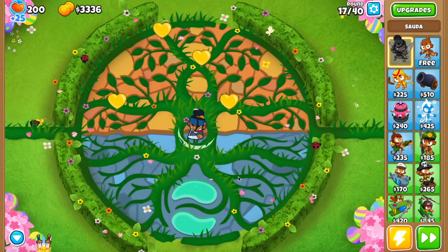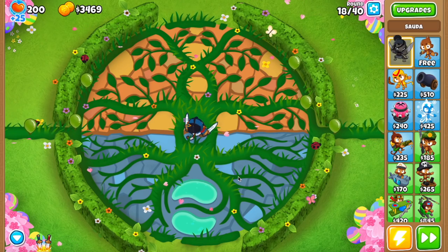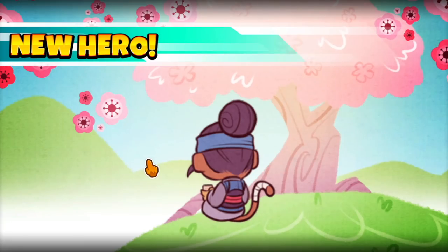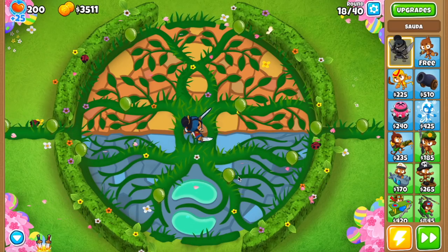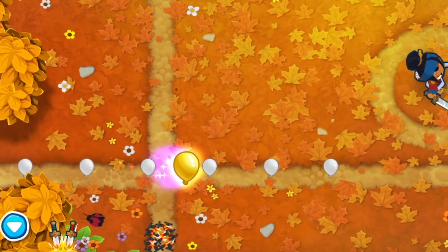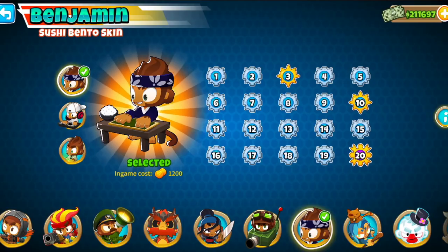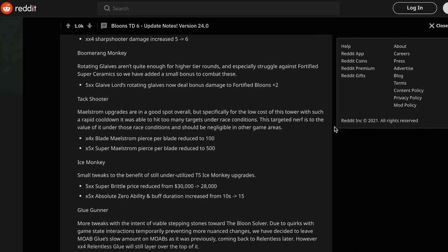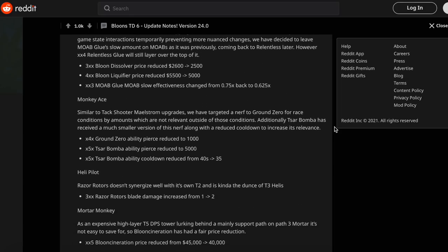What is going on everyone? Welcome to Update 24 in Bloons TD6, and this is one of my favorite updates they've ever put into the game. There are a lot of things to talk about: starting from the new hero called Sada, the new map called Balance, a new Bloon type called the Golden Bloon, a new skin for Benjamin, some limited edition trophy store items, and the balance changes which are smaller than usual with only a few towers affected.